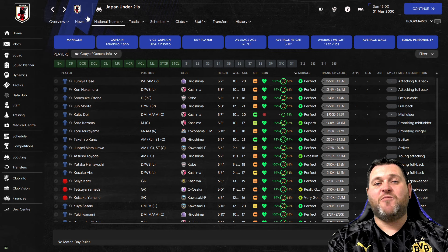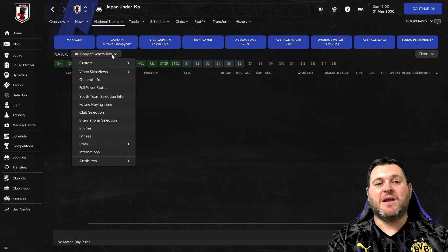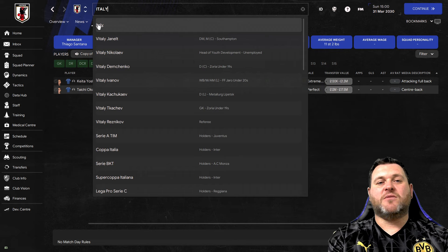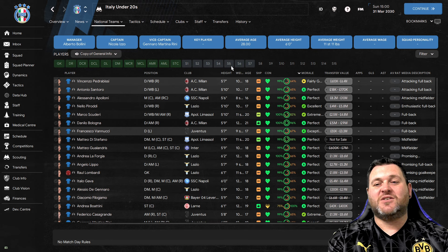Going back, you can cycle through the national teams. There's another enthusiastic striker in Mizuki Araki. Going down to the under-19s that is currently blank, and the under-23s also have none. But with manual scouting you can hop across the world - go to Italy, national teams, under-21s. The Italian under-21 squad has none currently, but in the under-20s there are an enthusiastic full-back, a promising centre back, a promising full-back, goalkeeper and midfielder - quite a few players rated highly.